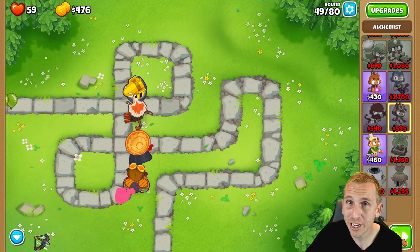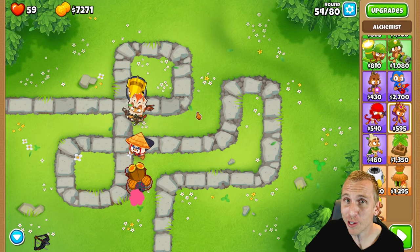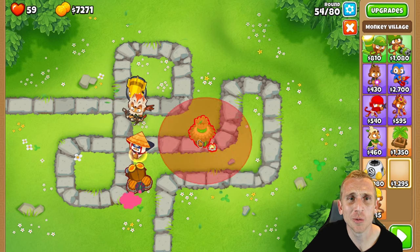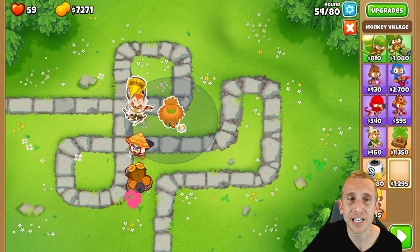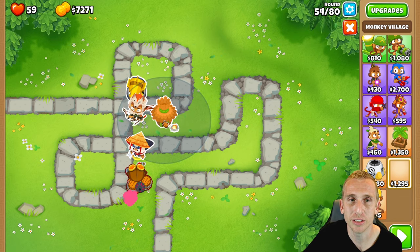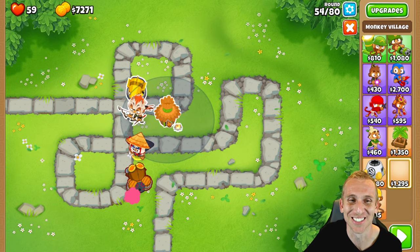Next we're going to save $1,295 for a village — in the meantime, just watch how awesome these guys are. At the end of Round 54, I have $7,271 saved up. I wanted to show how great this dream team is. Now we take the village and place it right here. We want the ninja not highlighted in white yet — move the village until both the ninja and the yellow MOAB Mauler up top are highlighted in white, but not the guy down there. Just make sure they're both in the white.